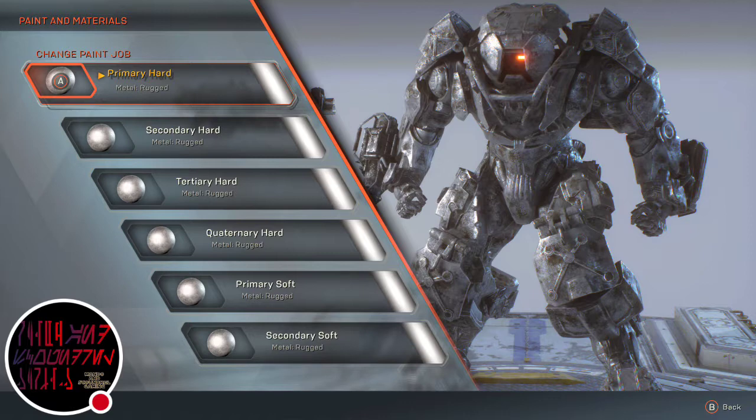Primary soft, you want metal rugged and set to tungsten. And finally, secondary soft, you want a metal rugged option and set to tungsten.